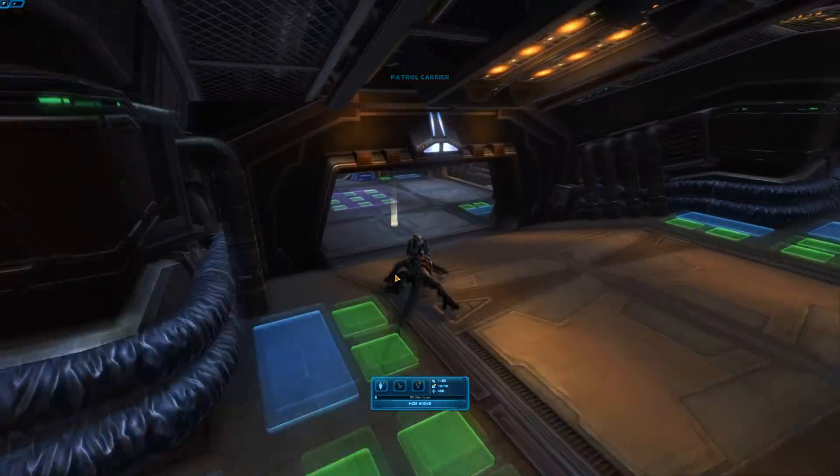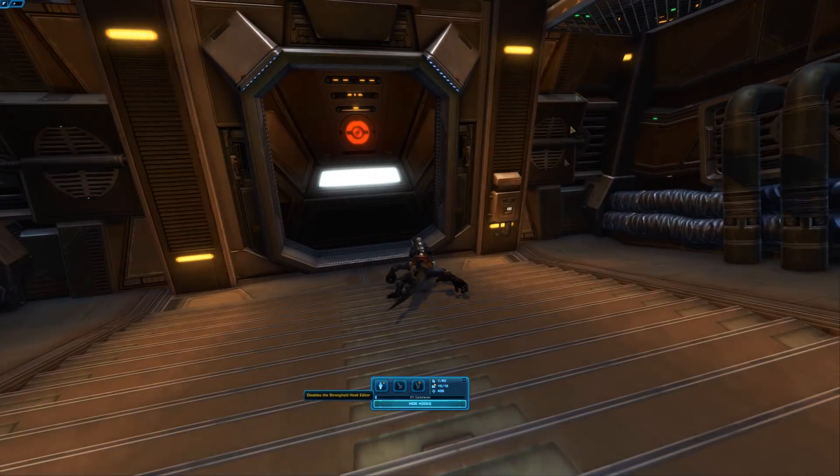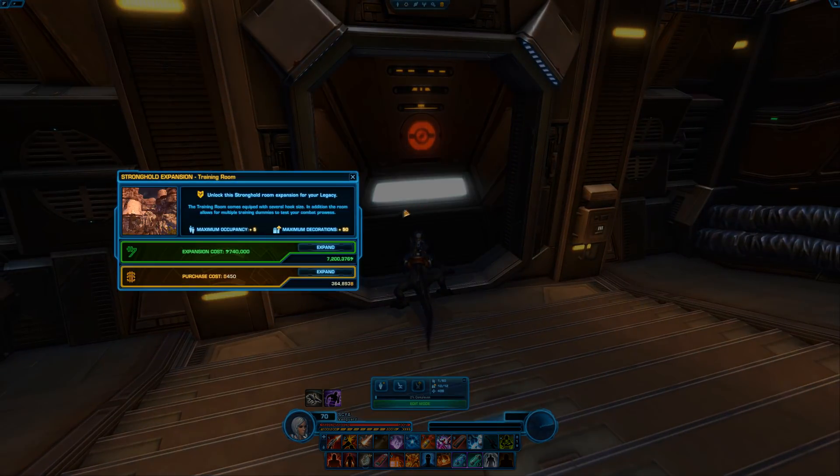Now here's something very cool inside the patrol carrier ship. This is a new feature added to the game specifically for the stronghold. This is the training room — it only costs 740,000 credits. If you happen to enjoy playing operations, flashpoints, or player versus player, really any end game content that can be difficult, I highly recommend this unlock.